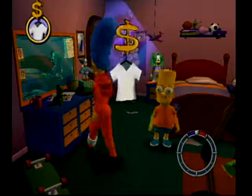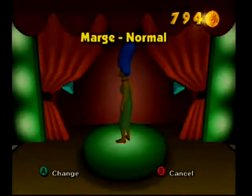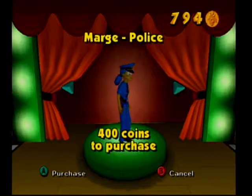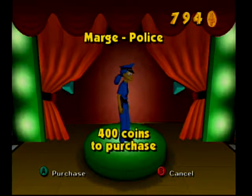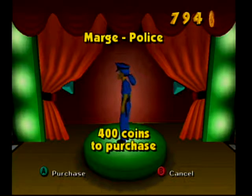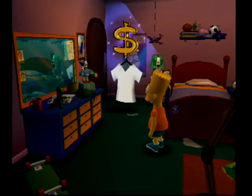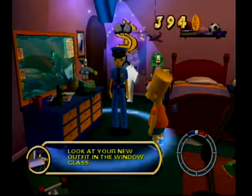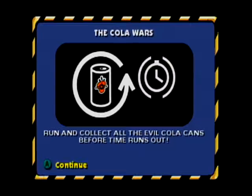I think we have almost 800 coins so we should be fine. I guess that's why there's a clothes for sale thing in Bart's room. Might as well purchase it. Look at your new outfit in the mirror — and I guess that launches this mission.